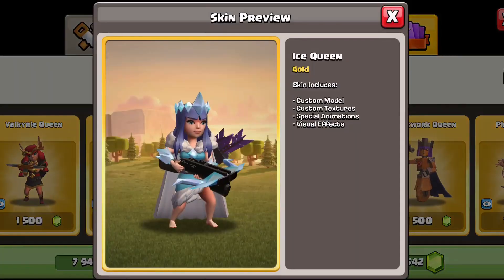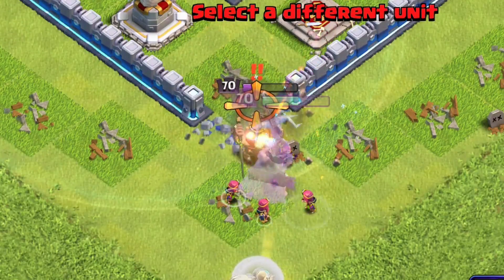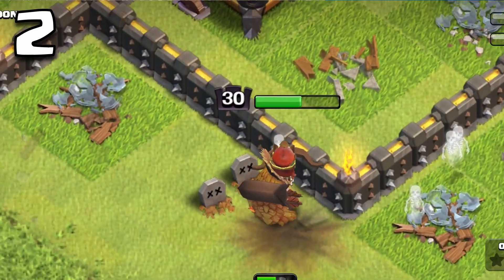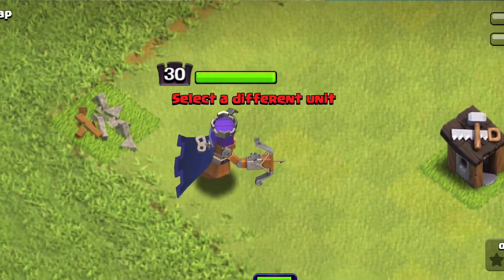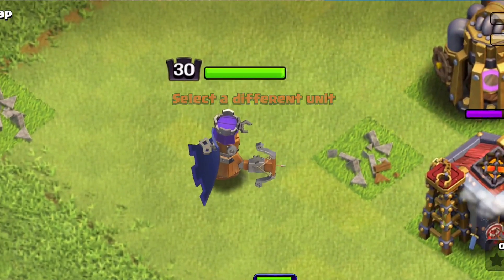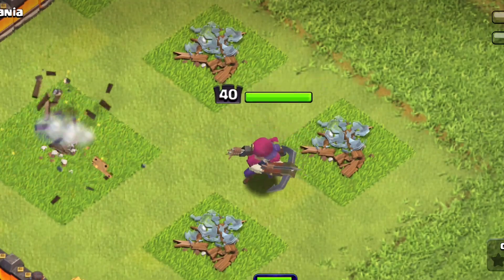My number one archer queen skin is the ice queen — I love the design, she has quite a few animations, and I especially like her super animation which throws off some snowflakes. The autumn queen is in second, with a really cool effect of leaves blowing off her cape as she walks around. The clockwork queen gets you tons of value with 100% custom animations and sound effects, unique to this skin. In fourth is the pirate queen — some cool animations and a great design, just not my number one.